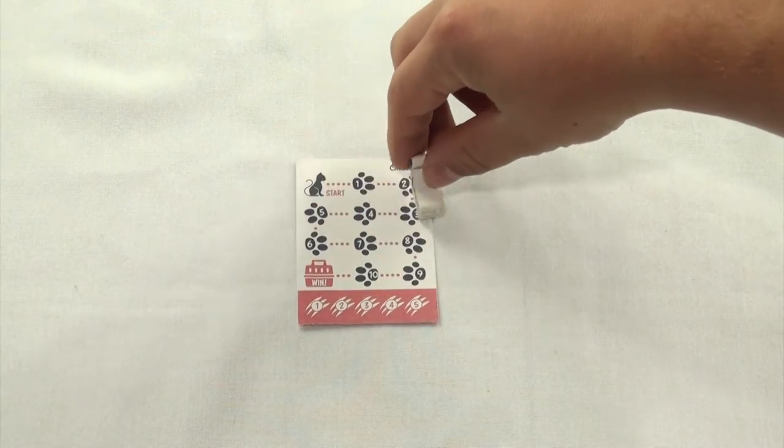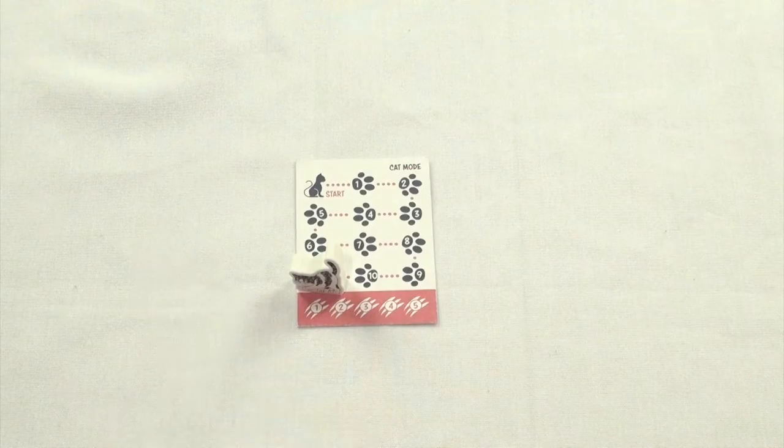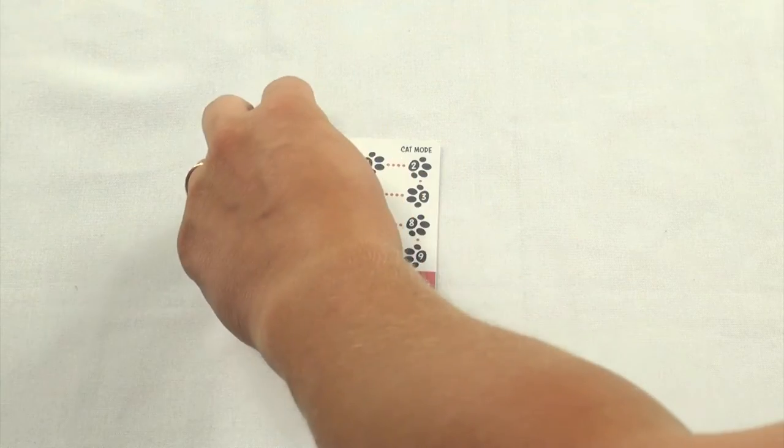The game of Hissy Fit is a cooperative game where everyone is working together to get the cat into the carrier. To begin a game, choose the level of difficulty by picking a cat tracker.